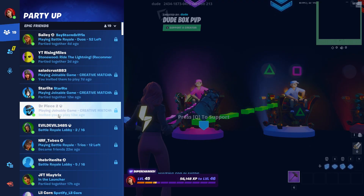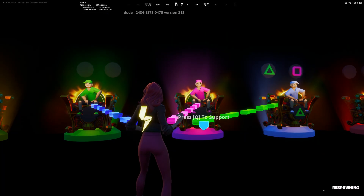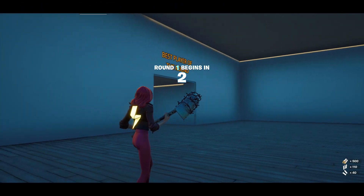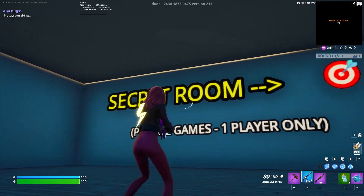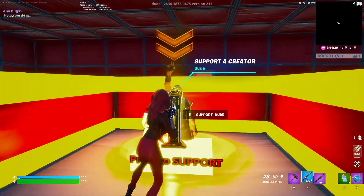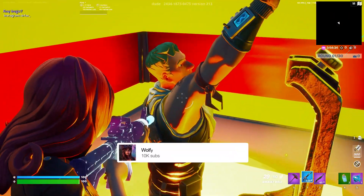Once you are in the map, go to your sidebar and start game. To enter where you get the XP, you'll have to shoot this target. This is the room where all the XP is.